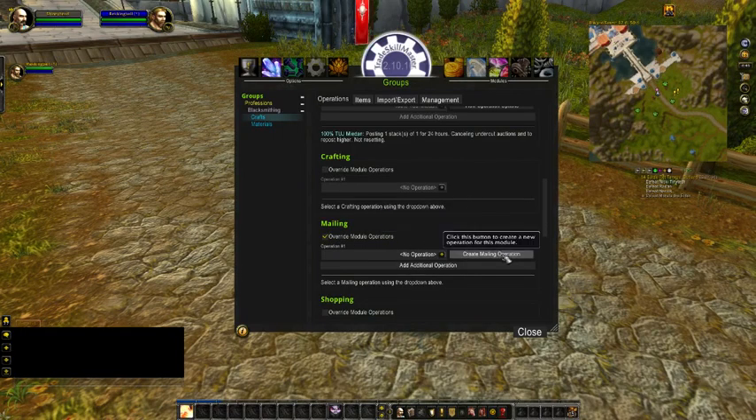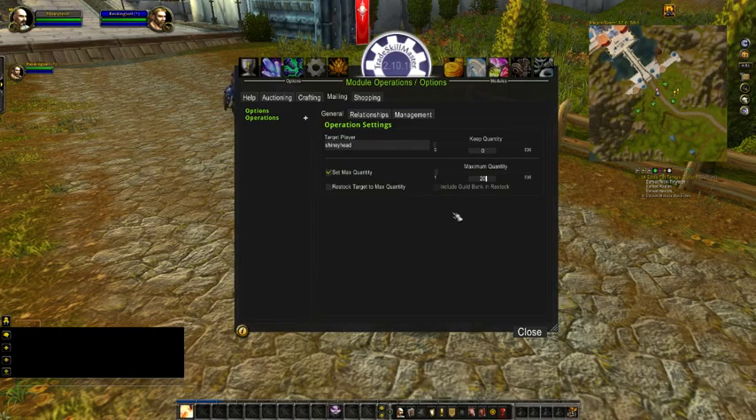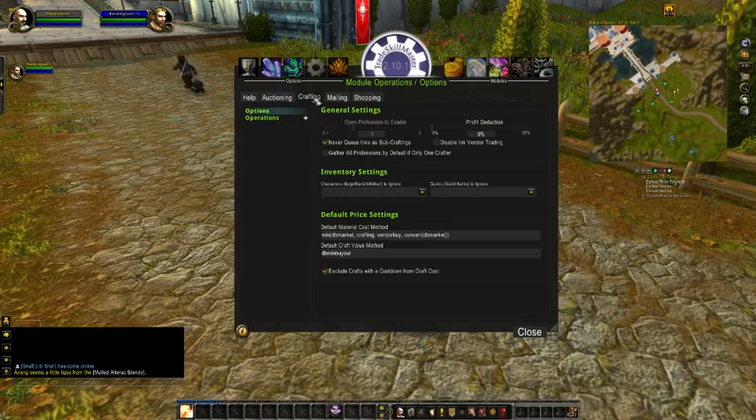Go to mailing... given the amount of mailing — do I have mailing? I know I got the mail hooked up to it, I just don't have the tab up here. But you better believe I won't be selling materials. Go to crafts and override the module operation. So I want to create a mailing operation. That was under crafts — mail crafts.